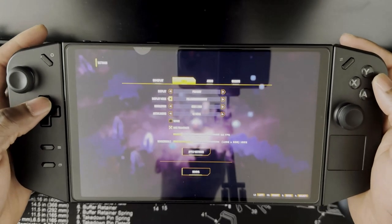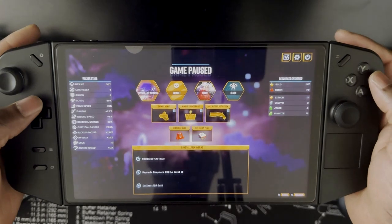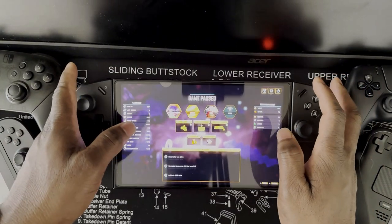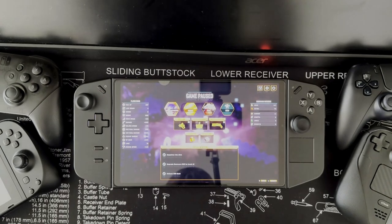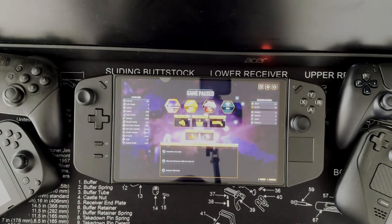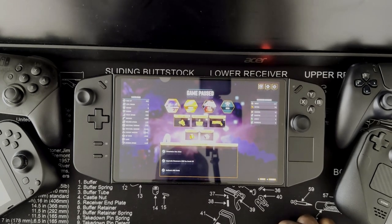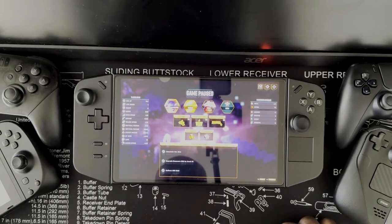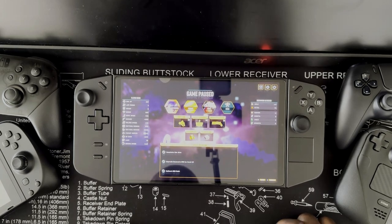And that's it, guys. That is Deep Rock Galactic Survivor on the Lenovo Legion Go. If you're looking for something quick and easy to pick up and play on the go — pardon the pun — this is the perfect game for that. And with that, Roby out. Peace.